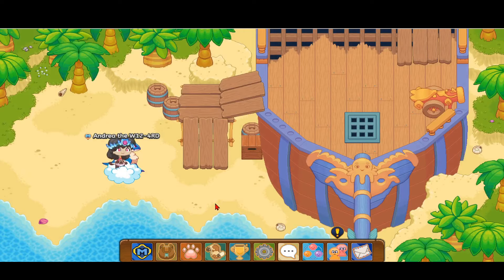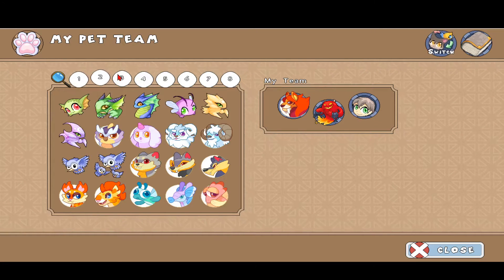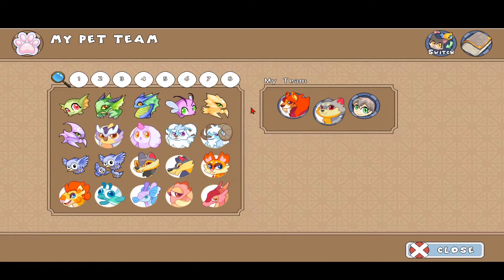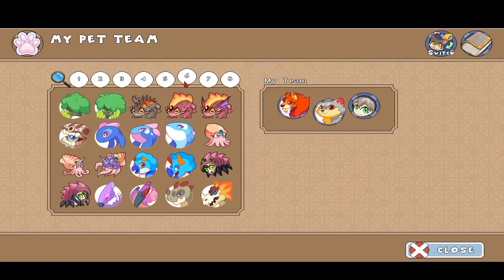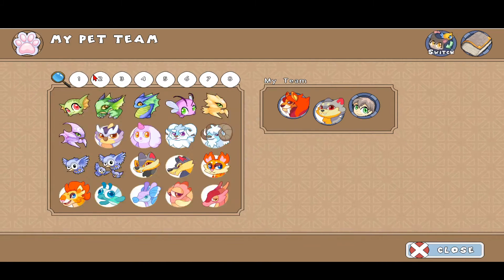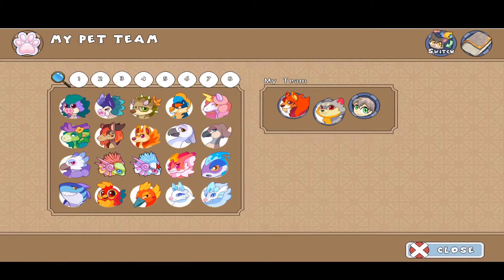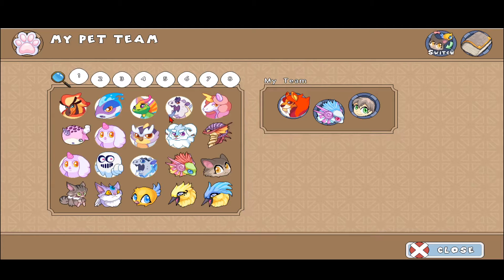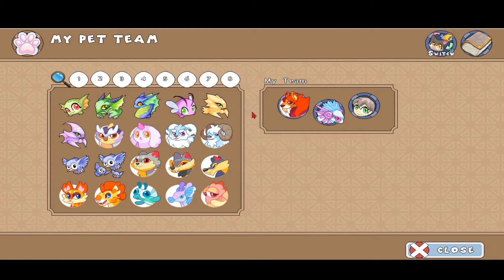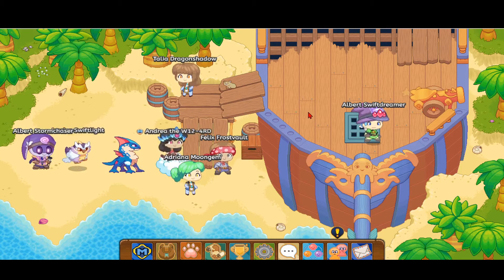Alright guys, now that I'm back from the battle, we want to head up here. Before I do that, I'm just going to quickly put some good pets on my team — I'll add a Lumi Knight and a Pro Drax. Now let's go up here.